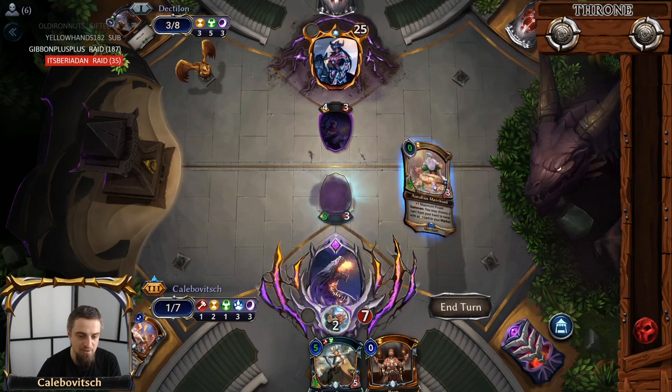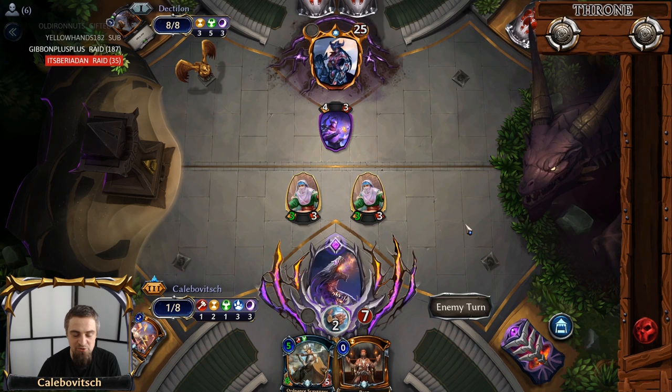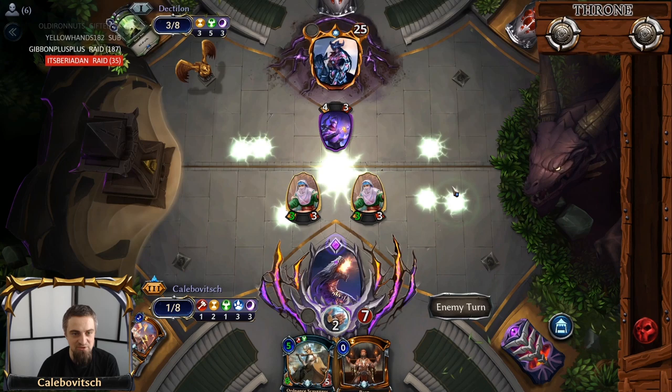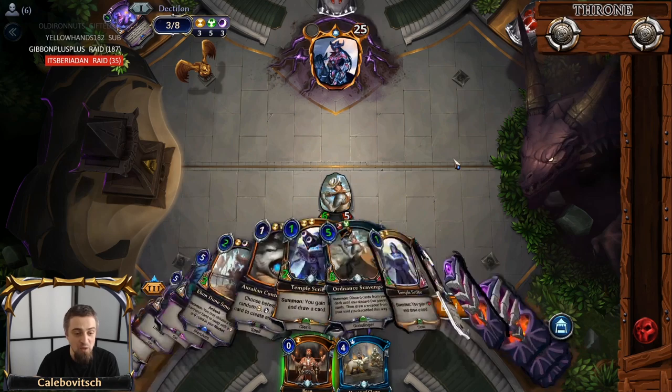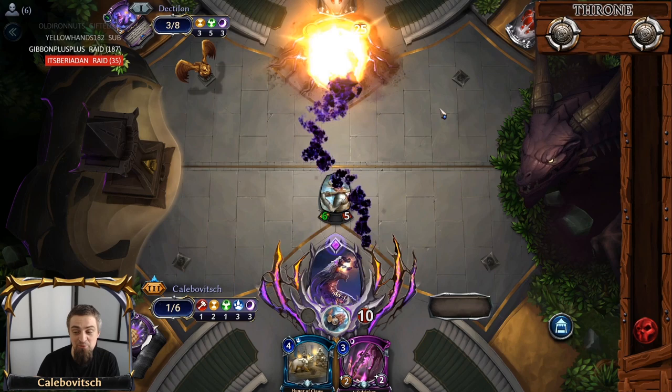We got Memento Mori, so we can now go for Reap. We have the whole combo assembled in hand. We have two 3-3 blockers now, so if the opponent attacks, we just block with one or both and then play Ordnance Scavenger and Reap for the victory — because the opponent is at 25. The opponent opts to go for Harshal just to kill everything. So we play Ordnance Scavenger, mill our whole deck, and then win by playing Reap. And no one is expecting that. Ever. I was very happy at that moment.